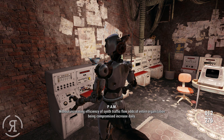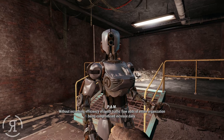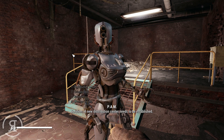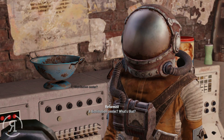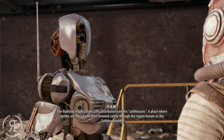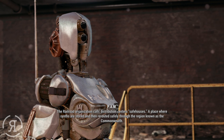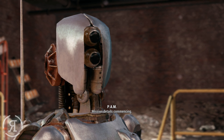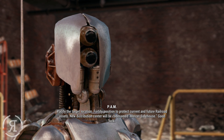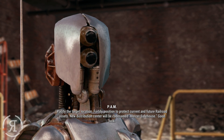The solution is that a new distribution center needs to be established. The Railroad calls these distribution centers 'safe houses' - places where synths are stored and rerouted safely through the Commonwealth. Mission details: pacify the target location, fortify the position to protect current and future Railroad assets. The new distribution center will be codenamed Mercer Safe House. Good luck.